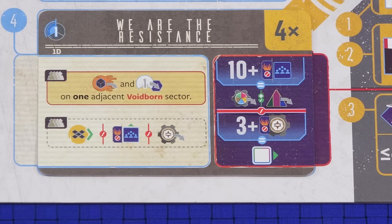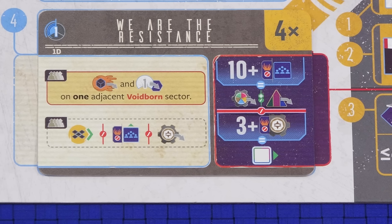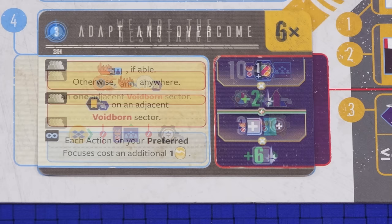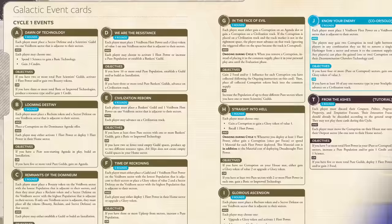Step three of the evaluation phase is where you look at the galactic objectives for the current cycle — two objectives are listed. If there's a red line between them you can choose only one of the two. If there's a green line between them you can evaluate both. If there's an equals sign between the condition and the benefit it means you need to have met the condition in order to get the benefit. In this case you need to have 10 or more population in pure non-corrupted sectors — if you do you gain the benefit, such as establishing a guild of your choice and/or building an installation of your choice. If there's a multiply sign between the condition and the benefit it means you get the benefit a number of times equal to how many times you meet the condition.